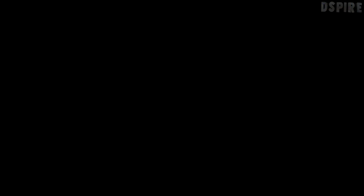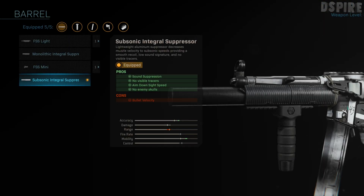For the first attachment we've got the barrel, and the barrel I'm using is a subsonic integrated suppressor. This gives us sound suppression, no visible traces, aim down sight speed, and no enemy skulls as a pro. As a minus we've got bullet velocity. This attachment keeps us hidden from the enemy and also gives you the extra bonuses — no visible traces and no enemy skulls — which helps you survive for longer.